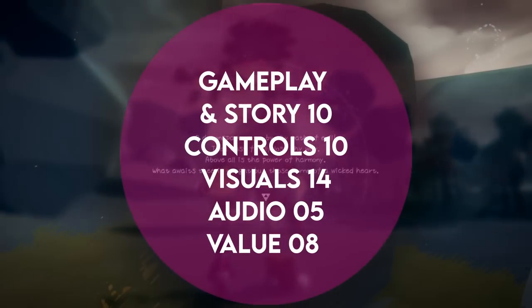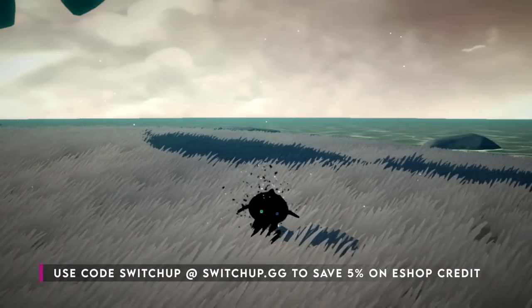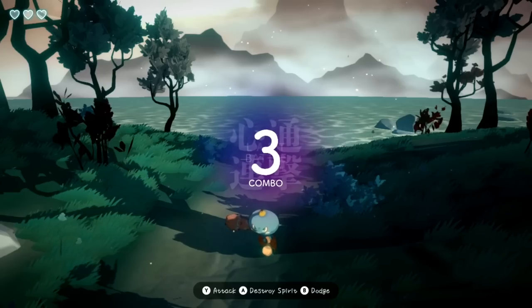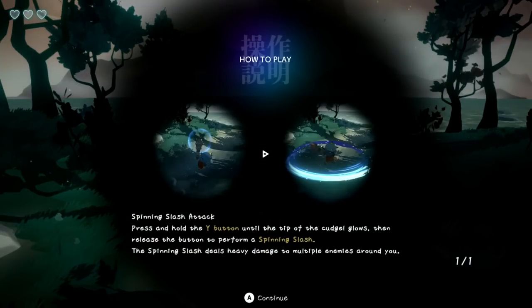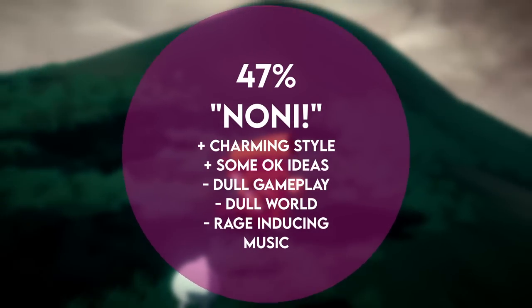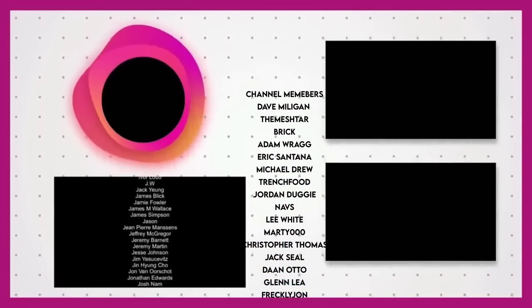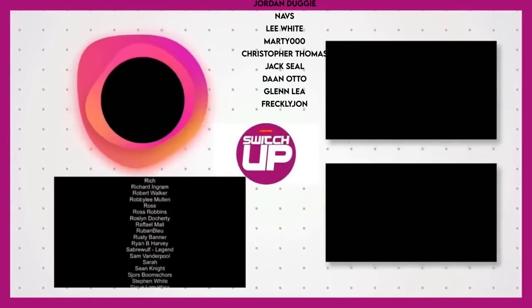ONI: Road to Be the Mightiest Oni has failed in its quest. It looks so good, and with some serious gameplay tweaks what's under the hood could be a really enjoyable experience, but it isn't. If you found it on a 95% discount and played through in 10-minute chunks you might get some enjoyment, but if I ever hear that song again this will become ONI: The Road to Avoid Before Being Chucked Out the Window. It gets a Switch Up score of 47. Thanks to the publisher for the review copy — for all things Switch, thanks to our Patreons and members. Keep it Switch Up!